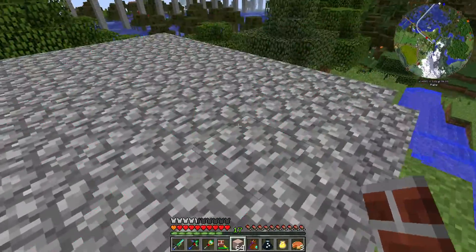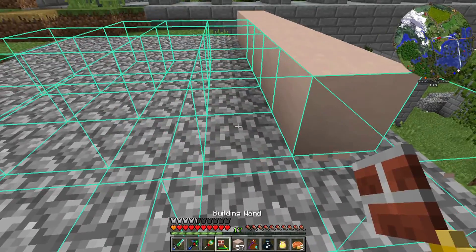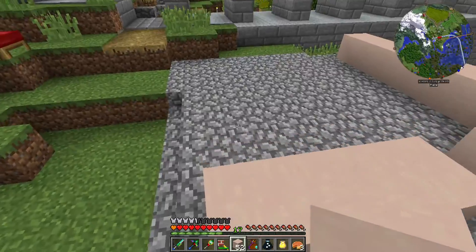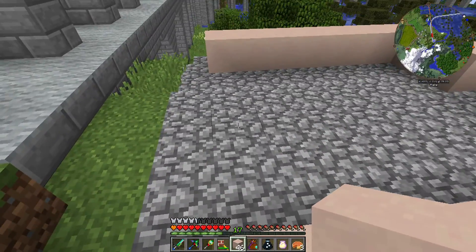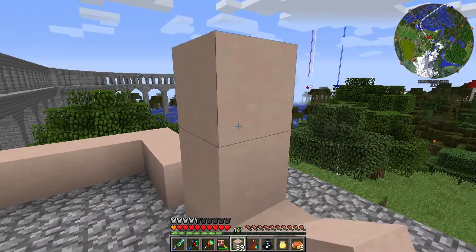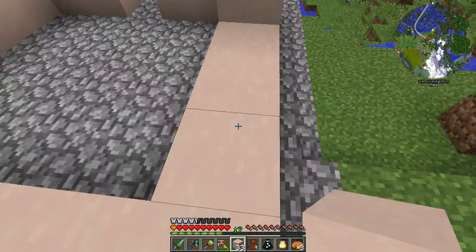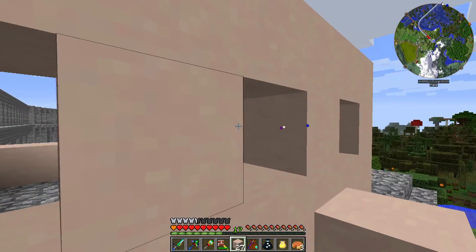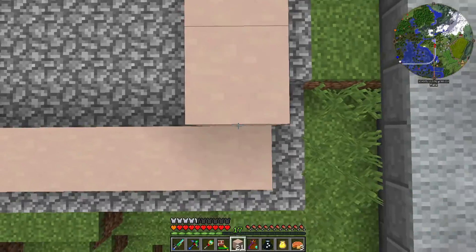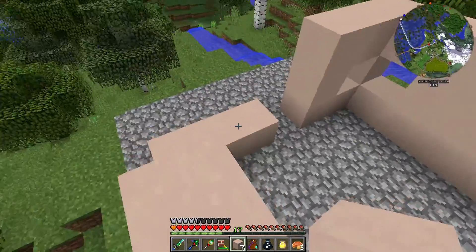Now we start laying out the house itself - we're making it out of white hardened clay, hugging the edge of the foundation. I went one block further than I wanted, but I went an odd number which is perfect. We'll put a little window on the front, and since this dam keeper would want to see the dam, we'll put several windows on that side as well. The back side gets no window since you'd just be looking at the aqueduct.